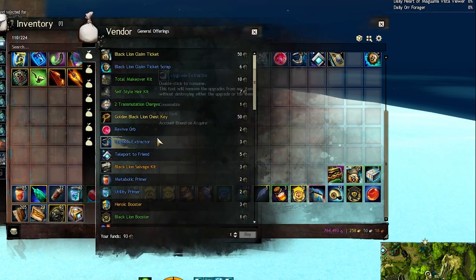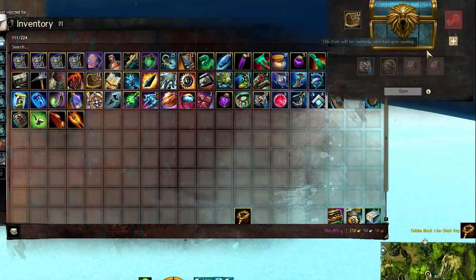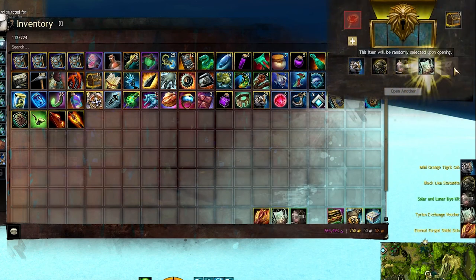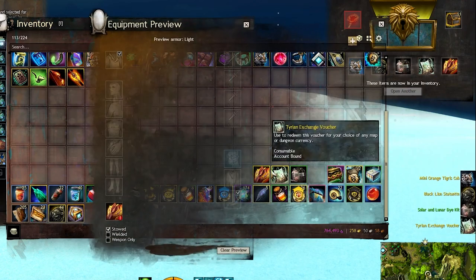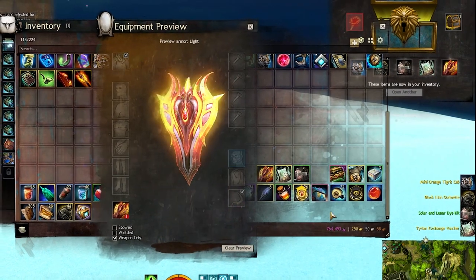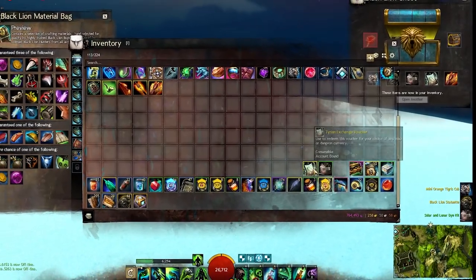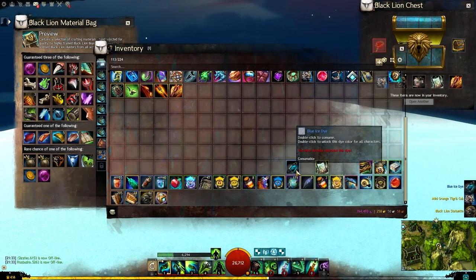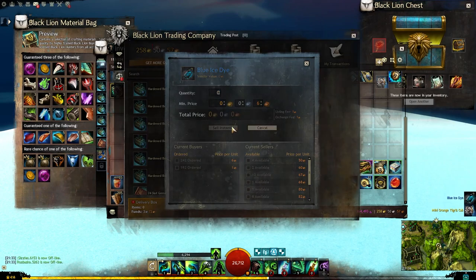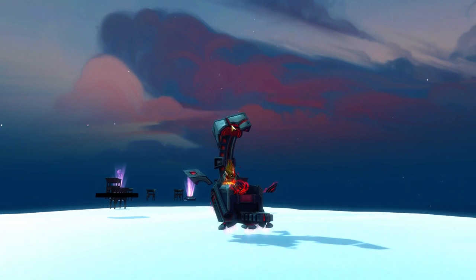Let's try one more gold key just to try to get that chair — screw it. I need to open it with the golden key. Of course we got the Eternal Forged Shield skin instead. We also got a Tyrion exchange voucher — not bad. A solar lunar dye kit from which we got Blue Ice, which is worth about 6 gold 50 copper.